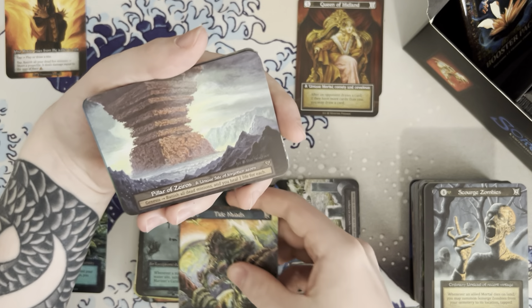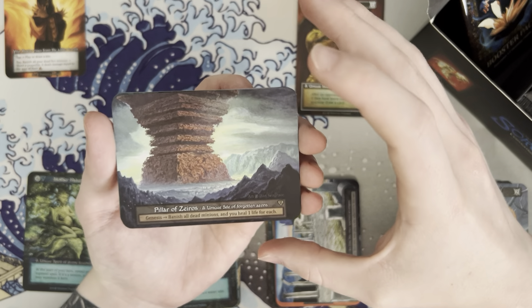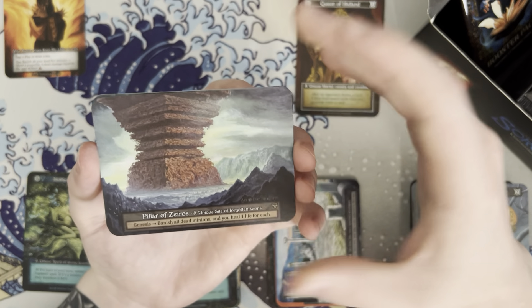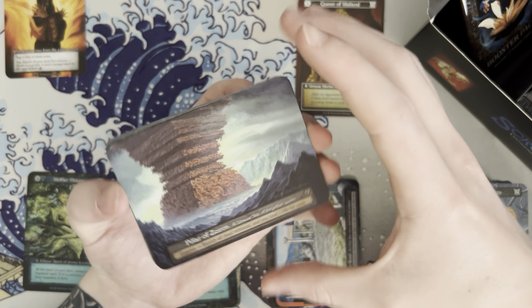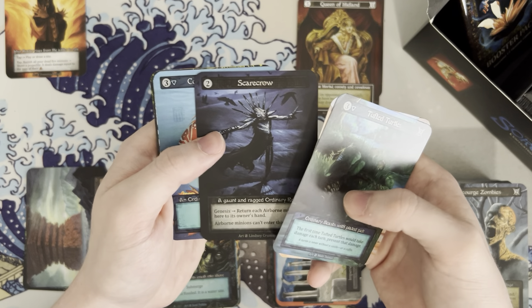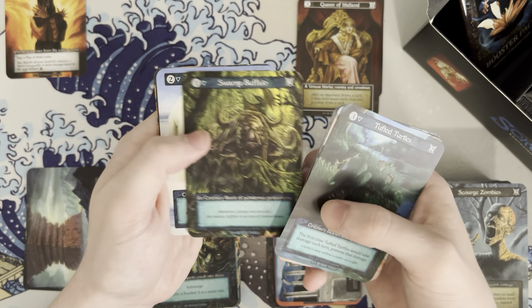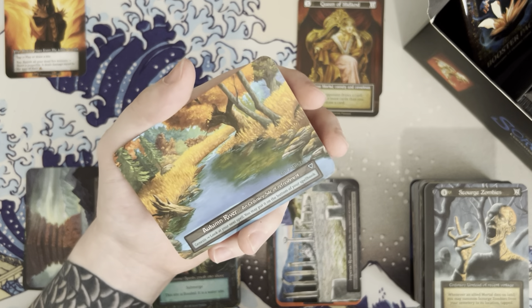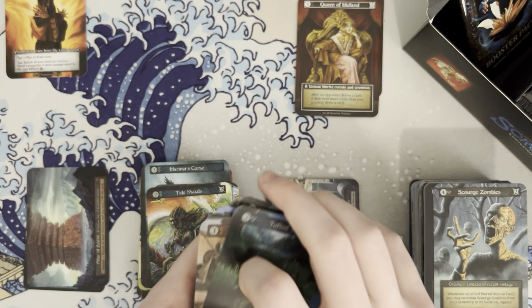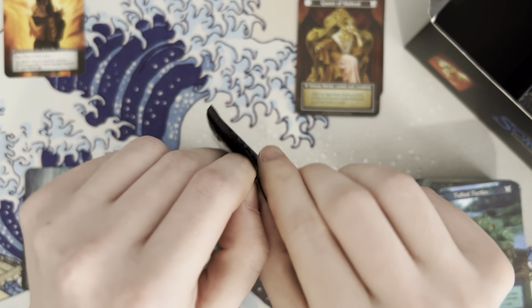Pillars of Xeros — this is a unique. Site of forgotten aeons, genesis: banish all dead minions and you heal one life for each. I feel like that's got to be pretty good because I think you only start out with 20 life. Coral reef kelpie. Sorry, I'm being a little thorough because there are most curios in here and I would hate to pull one and miss it — I'd like to have a genuine reaction and share the excitement.